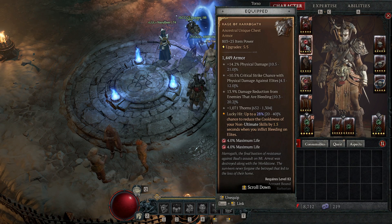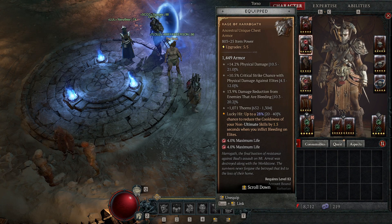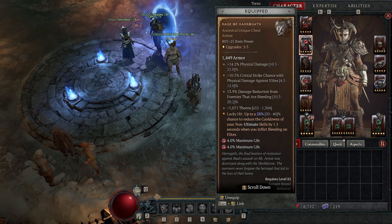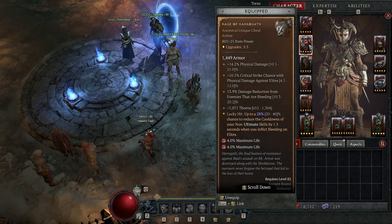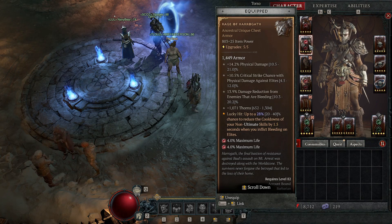For the chest piece, we're using Rage of Haragath. This is another optional item where you can use just a normal Legendary chest. If you go with a regular Legendary chest, you could get plus ranks to Challenging Shout, damage reduction while fortified, fortified generation, and damage resistance versus close or distant enemies — definitely some good options if you don't have or don't want to get the Rage of Haragath.